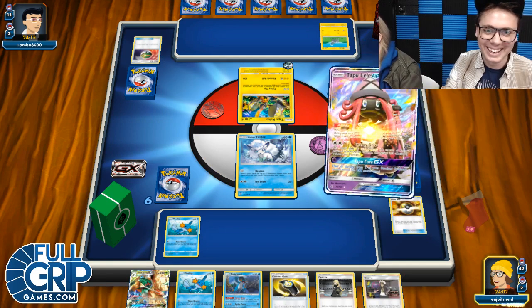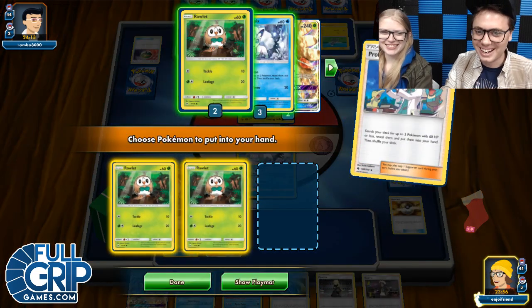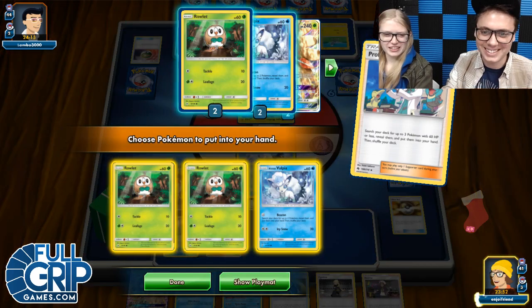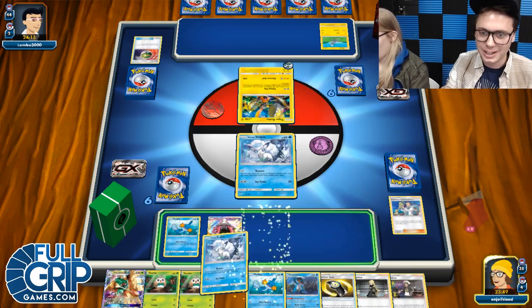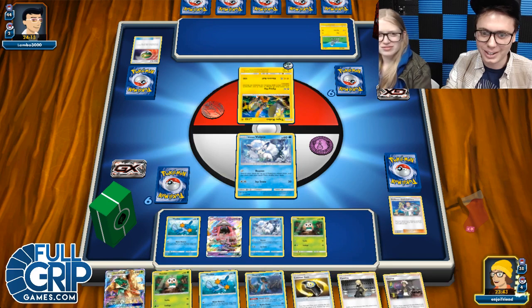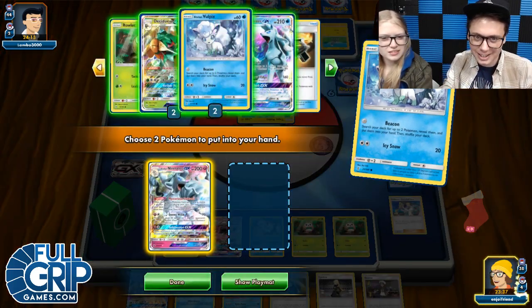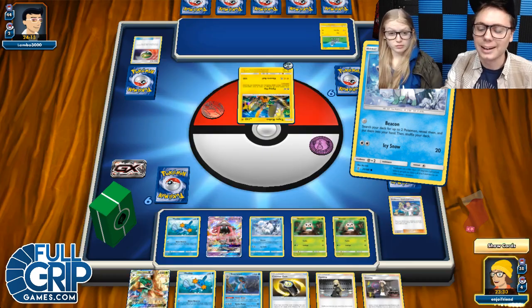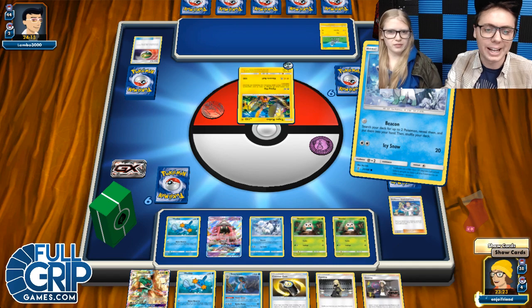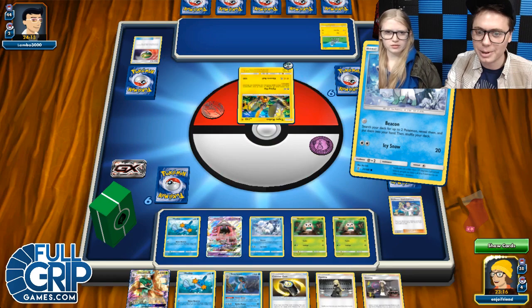JW says: can I just take a moment to say that I love all of you and you are all my valued friends. Wholesome comment of the day, JW — I'm sure there is no sarcasm whatsoever. We're going to go bingo bongo and get these guys. We've got ourselves a full bench — a Rowlet and another Rowlet. We're going to beacon and get a Ninetales and also a Dartrix. You're just going to get Rare Candies when you evolve. Yeah, I should have probably not ultra-balled away that Decidueye.